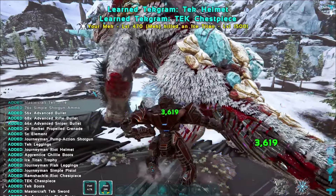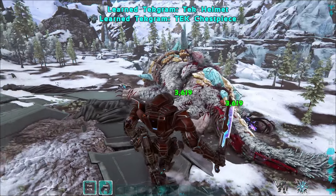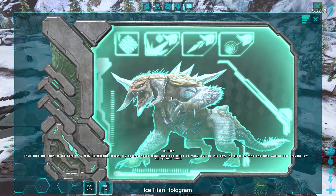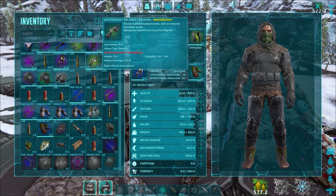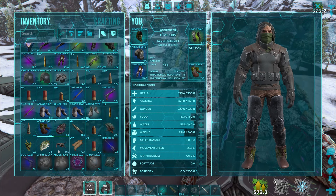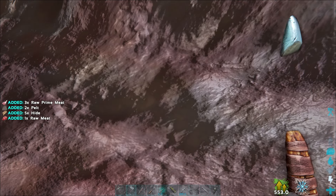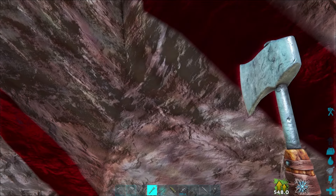If you decide to kill the Ice Titan instead of taming it, you will unlock the tech helmet, the tech chest piece, the tech rifle, and the tech replicator. It's important to note that you won't get these rewards if you kill a tamed Ice Titan — it has to be wild. You will also unlock the dossier for the Ice Titan and receive some high level armor, weapons, ammunition, and engrams for other pieces of tech equipment. You can harvest the corpse using either a pickaxe or a hatchet, and you will receive meat, prime meat, pelts, hides, and corrupted nodules.